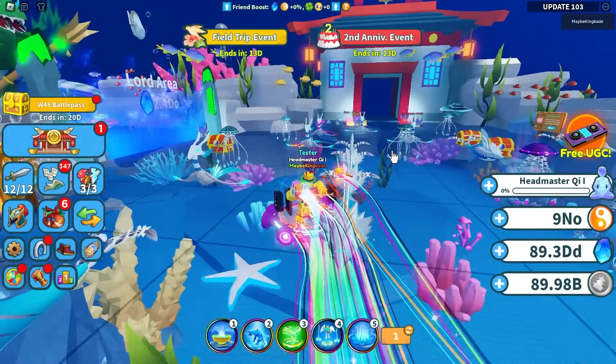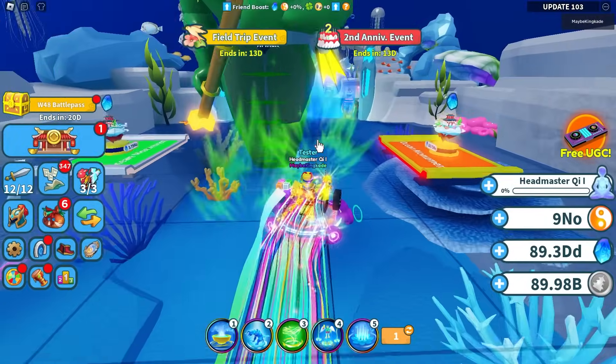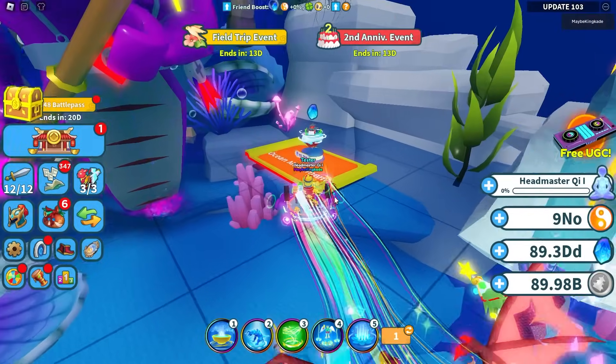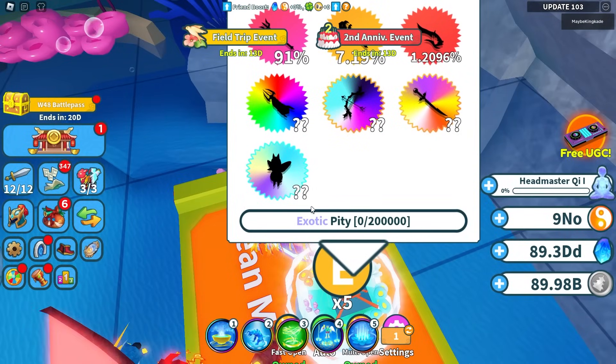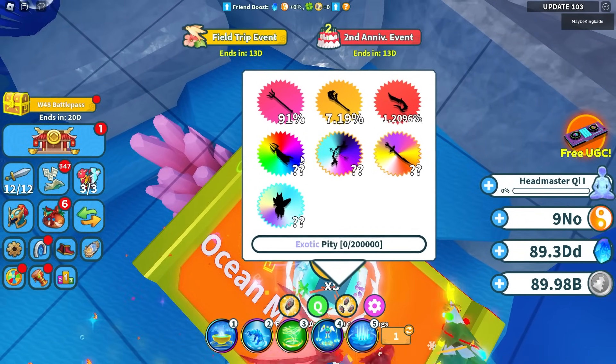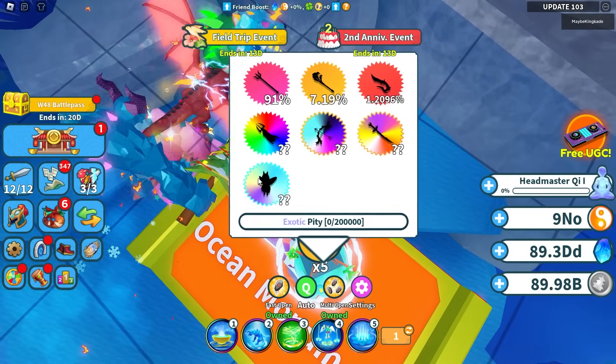In this world there's actually something special about it, and that is a brand new rarity. If you go ahead and unlock these areas — there's actually three different areas over here — they actually added a brand new rarity which is the Celestial rarity right here. So now we have Mythic, Eternal, Exotic, Hollow, and now we have Celestial, which I believe is extremely rare.